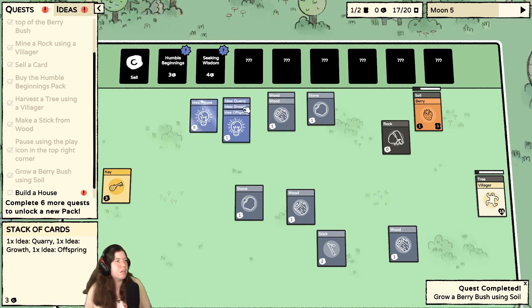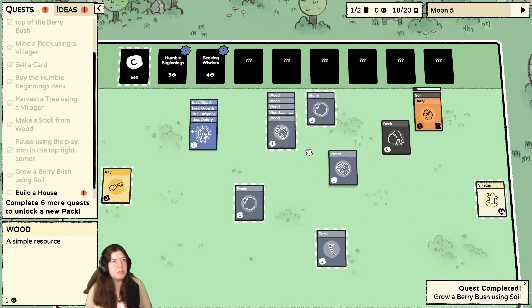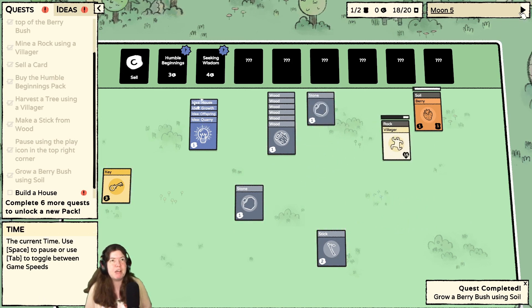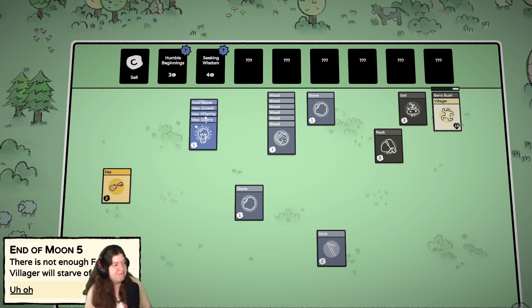Let's have a quarry — three stone, one wood, one villager. Unlimited source of stone — that would be important. I was really hoping for some berries out of that because my phase was over and I don't have any more food. Berry bush, berry bush — not going to make it. There's not enough food — one villager will starve of hunger.